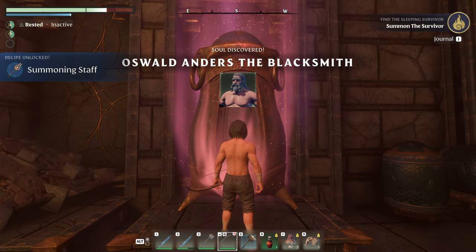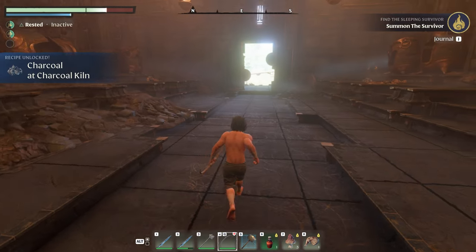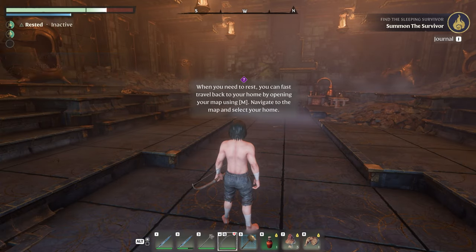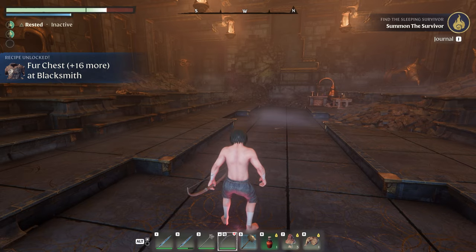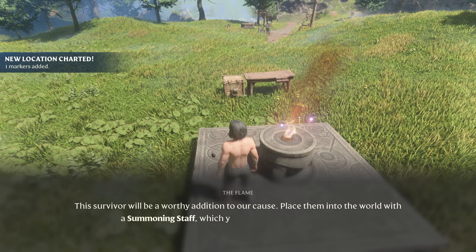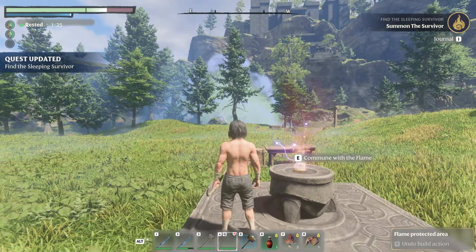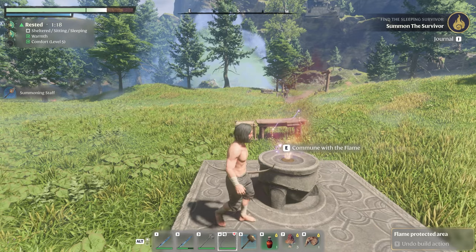This must be our friend up here. Awaken survivor — we got it! Oswald Anders, the blacksmith. We need a summoning staff. How do we make a summoning staff? Charcoal at the charcoal kiln. You can fast travel back to your home by opening the map using M. Fast travel — oh that's huge! I was kind of worried the travel in this game was going to be rough, but fast travel helps a lot. I wonder if there are mounts. Commune with the flame — let's craft the summoning staff.